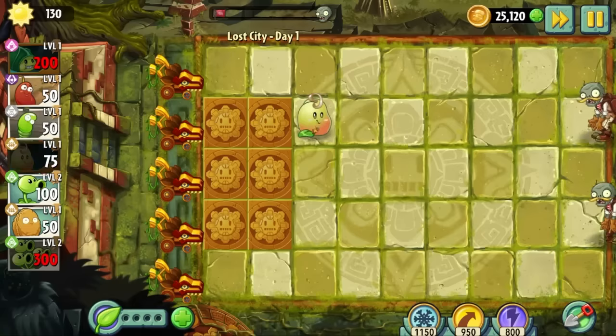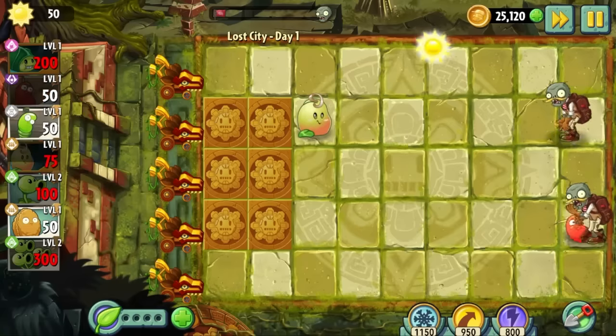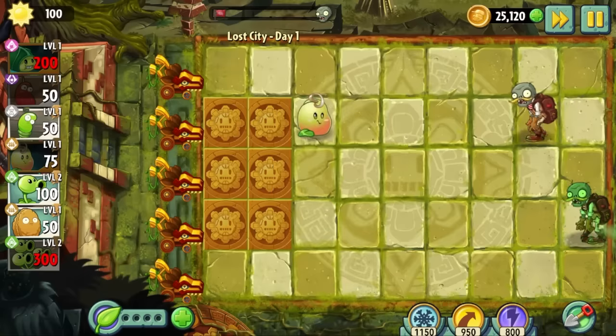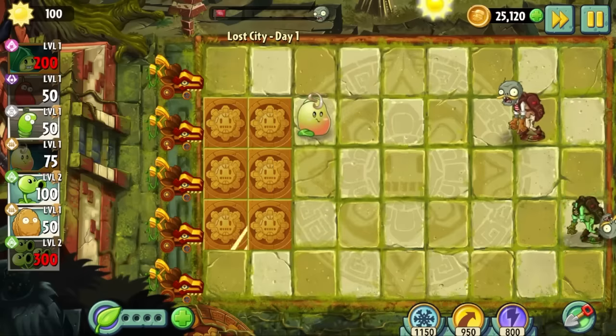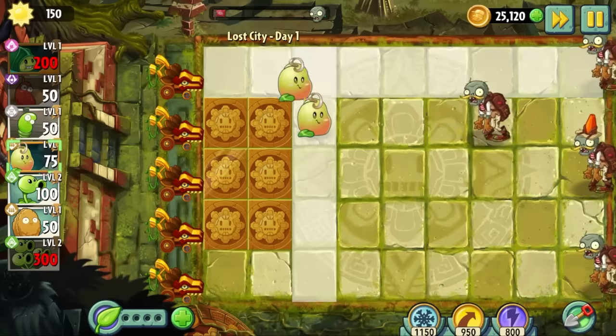The Lost City is a world in Plants vs. Zombies 2 that is so utterly easy, even your dog could do it after you give him a controller and at least two lines of ketamine. Nevertheless, let's enter The Lost City and see what this filler-ass world has to offer.